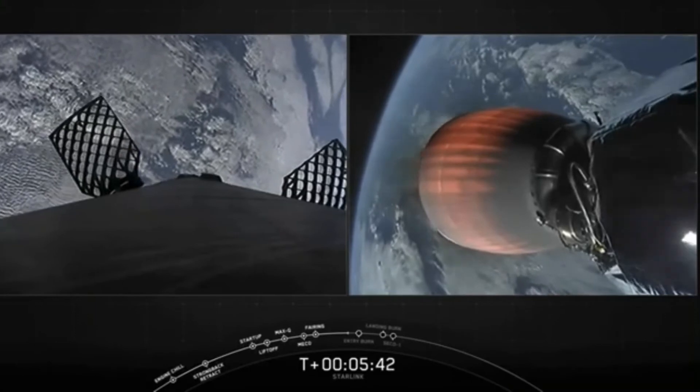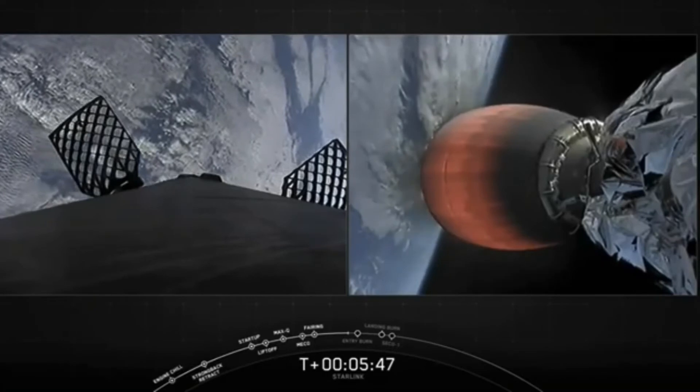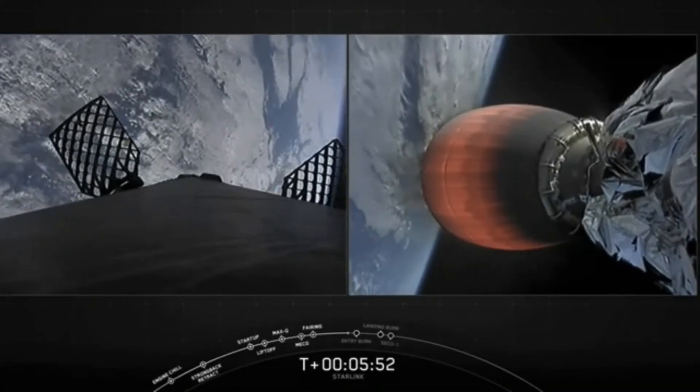You might be able to see some periodic bursts of gas from the first stage. That is nitrogen gas from our attitude control systems. Those help to orient the rocket as it continues to fall back towards Earth.